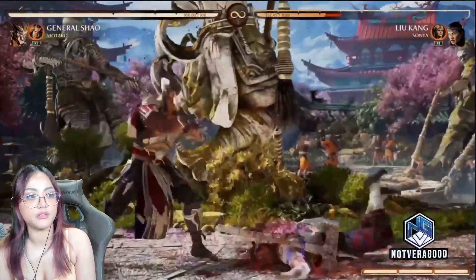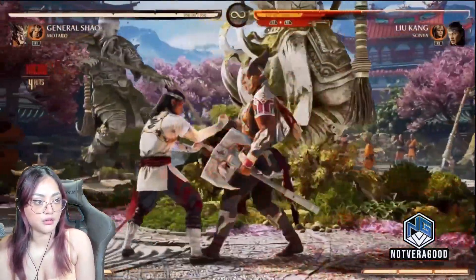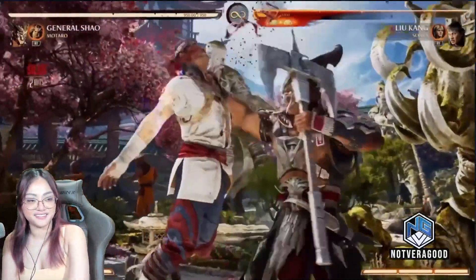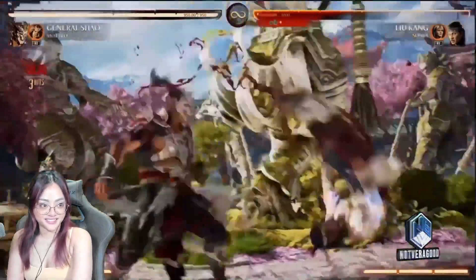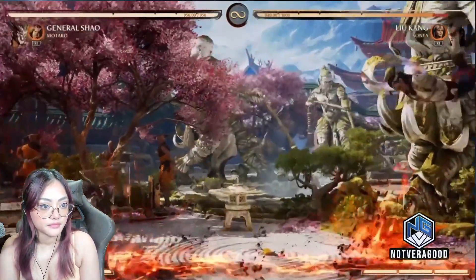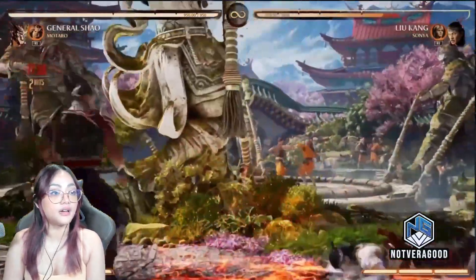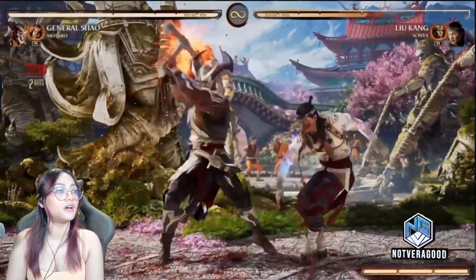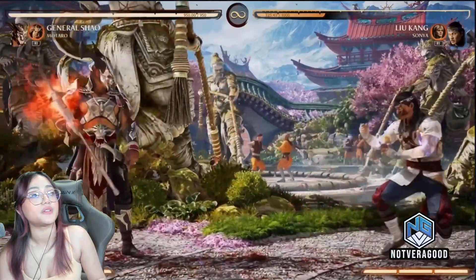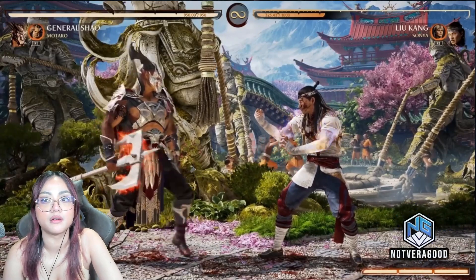Even his throw changes. Here's his throw with the axe — and then without, it's Motaro. And then with the axe, he just bangs them in the face with the axe. Other specials he has — there's a meter burn version. He's got a full screen projectile. Now if you're close, it pops up as a launcher. 199 damage without a cameo — almost 20%. This also makes your axe Power Strike do more damage. You can also EX that to get more time on it as well.